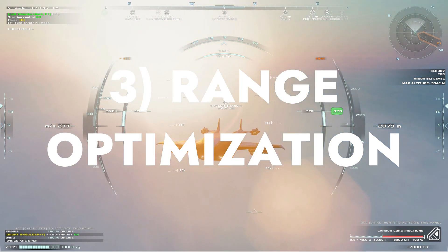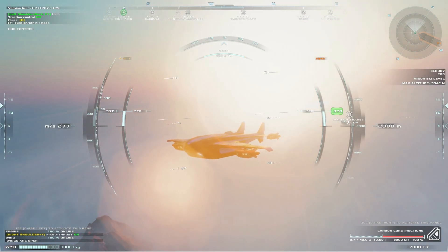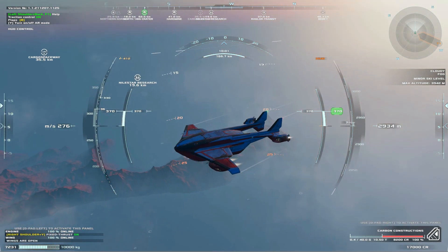You can dramatically extend the range of a flight by throttling down and flying at higher altitudes. There's no point in maxing out the engines on long distance travel because the higher air resistance means that you'll use a lot more fuel for very little speed gain.